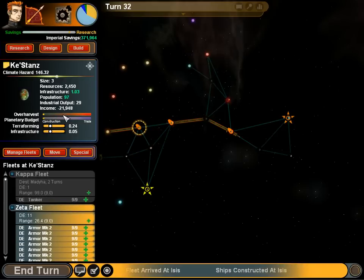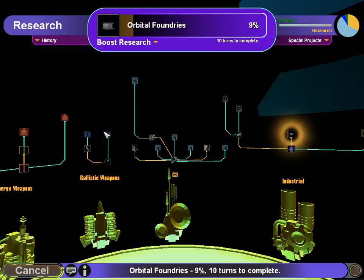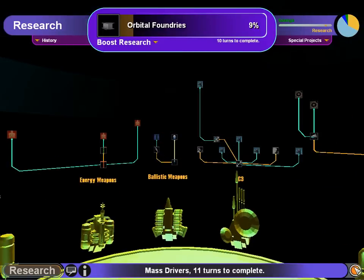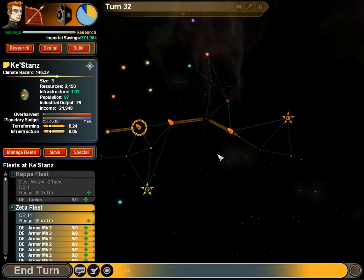Because each weapon — if you look in the research screen you can see all these different gauges and stuff like that. It's kind of hard to tell what they mean, and they don't tell you how much damage they do to other things. Planets have infrastructure, they have population, they have resources. Resources are fixed, for the record.